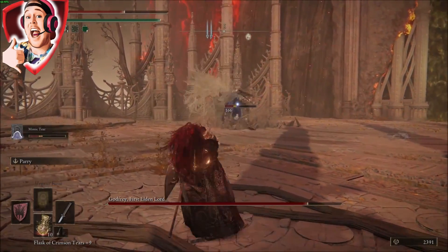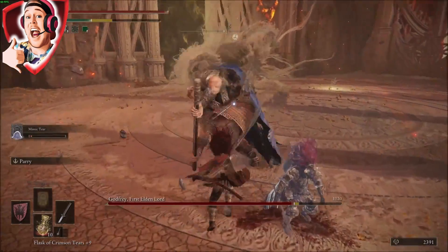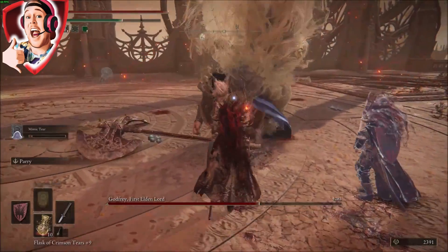So the weapon in the video is the Sacred Relic Sword. The way you get it is by taking the Remembrance of the last boss, the Elden Beast. All you do is take that over to Finger Reader Enia — however you want to say it — just choose the remembrance and bam, you've got yourself an OP weapon.